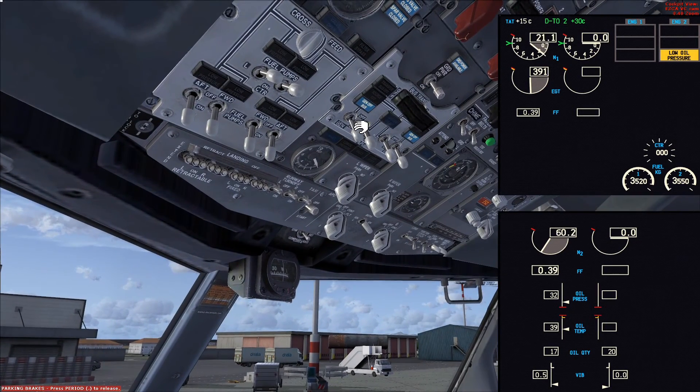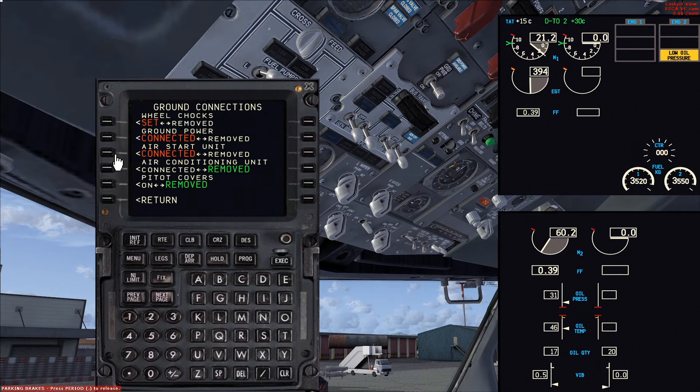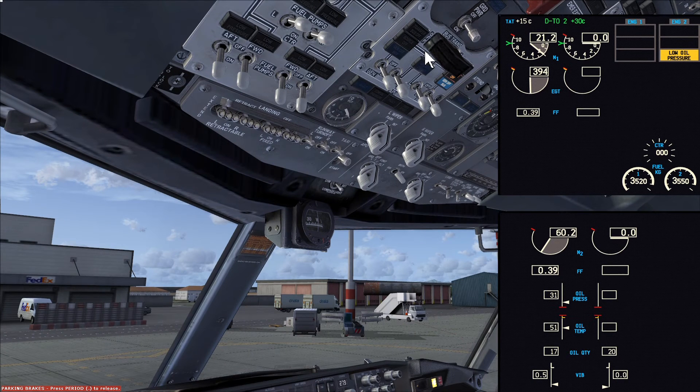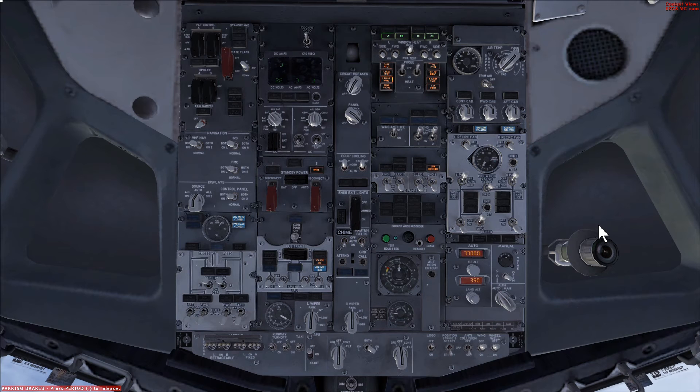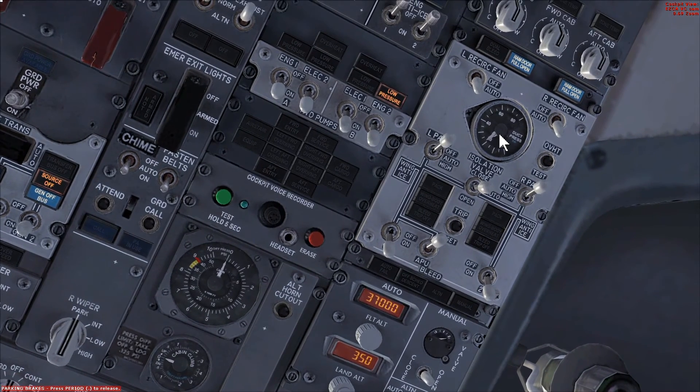Now we put engine 1 generator on the bus, meaning the ground crew can remove the electrical GPU and the air starter unit. The aircraft is now self-sufficient — engine 1 is providing electrical power and we're going to use engine 1 bleed air pressure to start engine 2. There are several precautions to make: we ensure the ground crew has disconnected the GPU and air starter unit. On the overhead panel, verify engine bleed air switches are on, APU bleed air switch is off, air conditioning packs are still off, and the isolation valve is in auto. We need to increase thrust on engine 1 to get at least 30 PSI duct pressure to start engine 2.